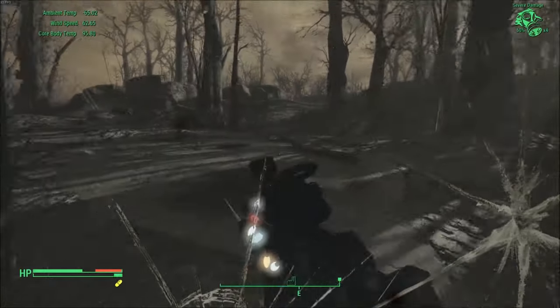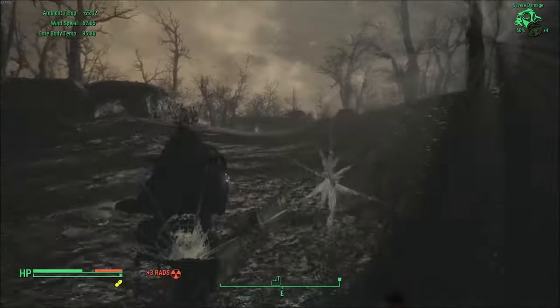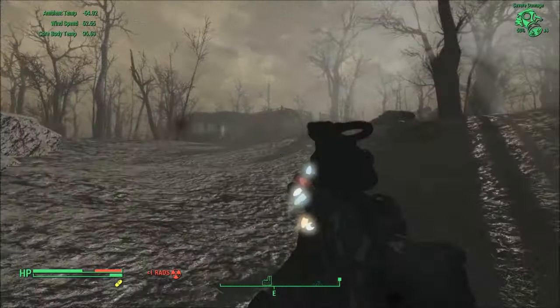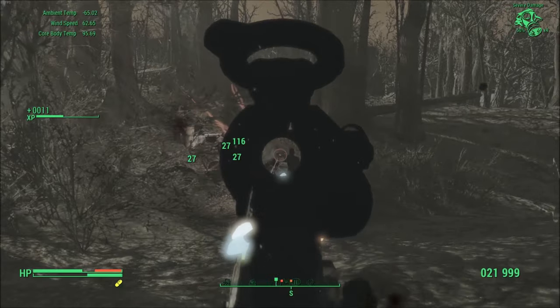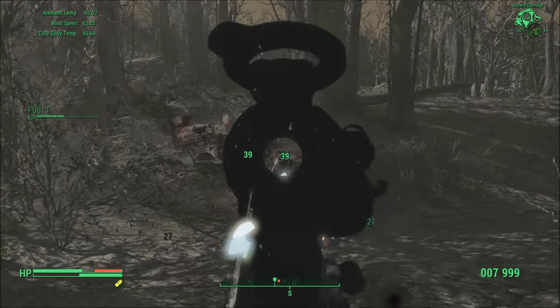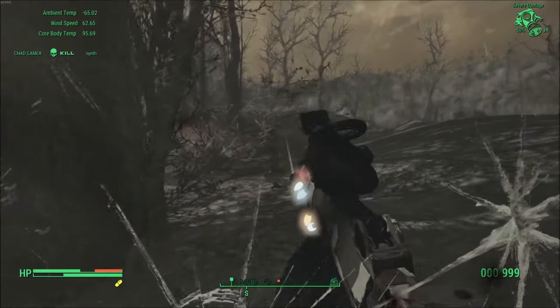Once you put one on, you'll get a new UI element which displays the condition of your gas mask. It shows your current durability, how much is left in your filter, how many filters you have, and whether or not that filter is in use. While your mask is on, you'll want to watch out for flying bullets, because if you get hit, your mask can get damaged and the overlay will reflect that.